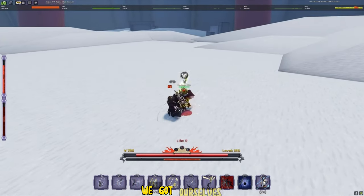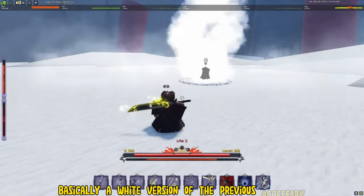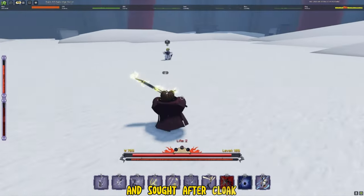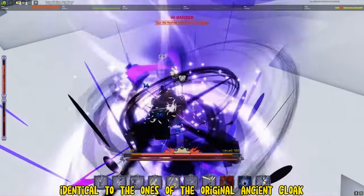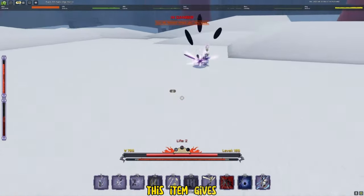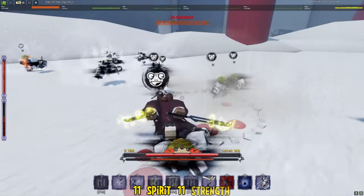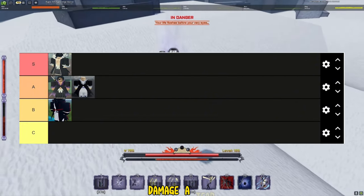Moving into the 4th accessory, we got the White Ancient Cloak — basically a white version of the previous accessory. Its description again reads: 'An incredibly rare and sought after cloak.' The boosts are identical to the original Ancient Cloak: 25 vitality, 11 spirit, 11 strength, and 20% more PvE damage. It all comes down to your preferred style — whether you like it white or dark purple. A tier, just like the previous one.